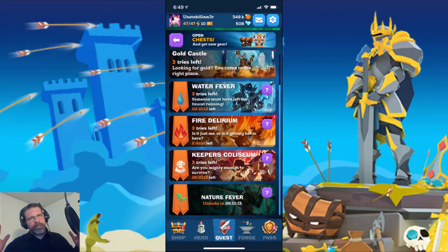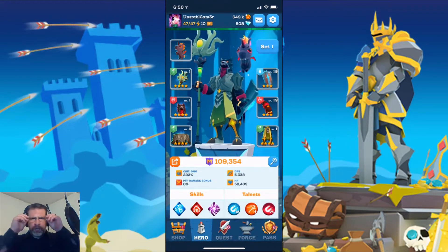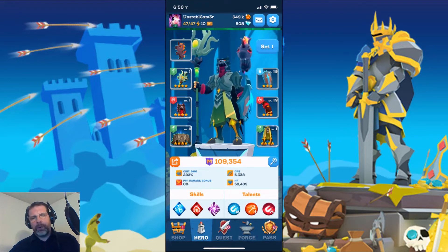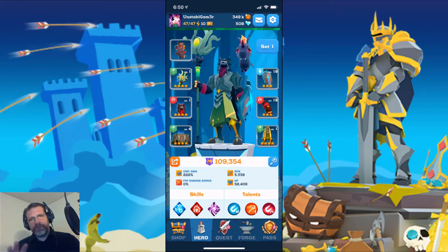Welcome back. We are in Mighty Quest for Epic Loot, and we have the first event, which is Keeper's Coliseum. I understand this was an event that came out in beta, and it's pretty interesting. I'm going to run through a couple matches and give my perspective from a launch player, from a beginner's perspective. Let's go over my character really quick before we jump in. We're about a week, or maybe a day shy of a week, into this game right now. I'm sitting at 109K for my might level. Here's the gear that I have so far — gear I'm farming or promoting as I'm leveling through, doing a lot of farming of castles I've already been through.